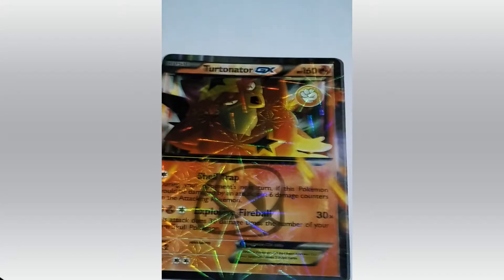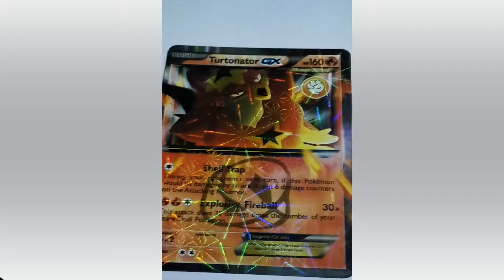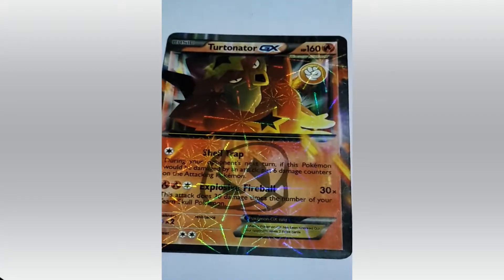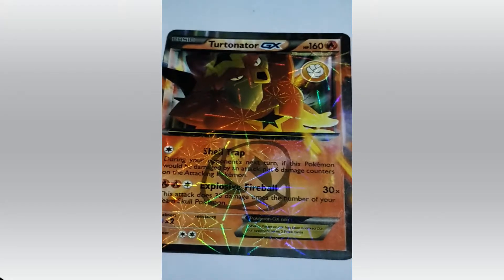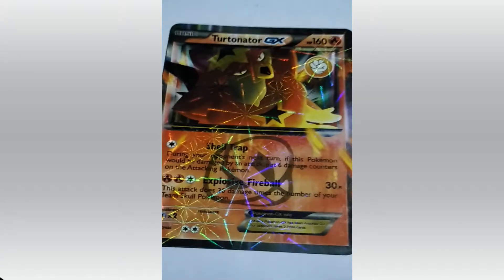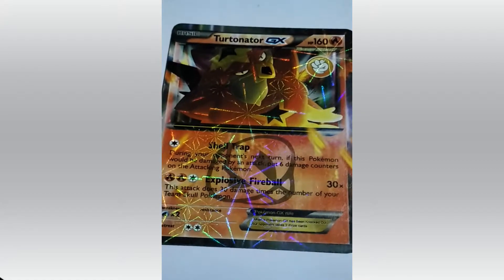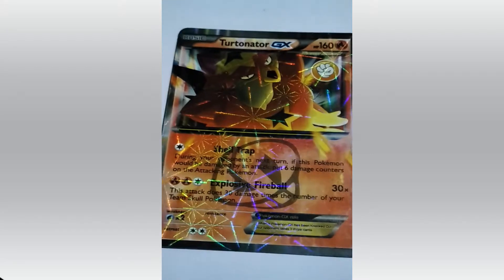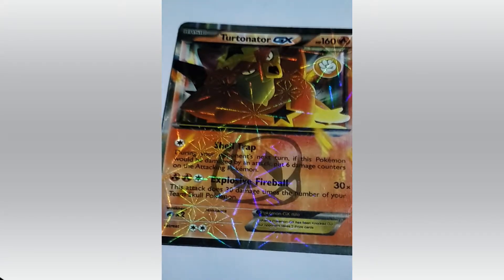What's this? That's Turtonator. Most of you might not have heard of this Pokemon — well, me too. HP 160. Looking from this you can get to know that's a Fire type Pokemon. Its attacks are Shell Trap and Explosive Fire Ball. A different type of Pokemon, right?